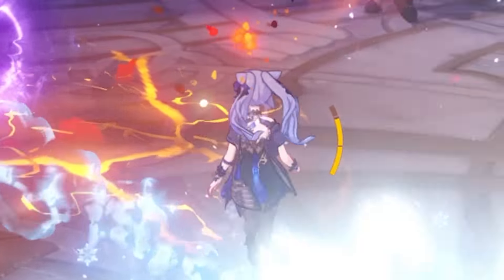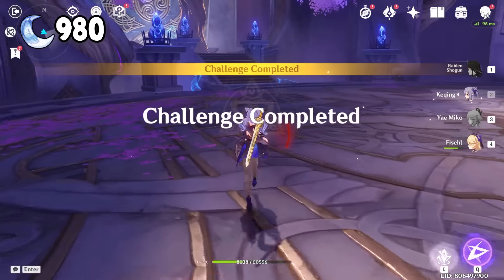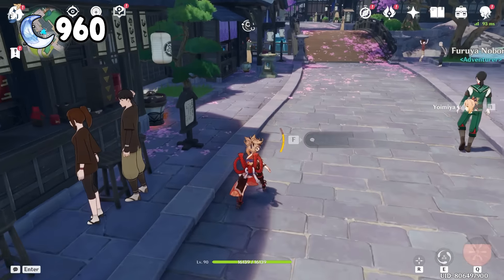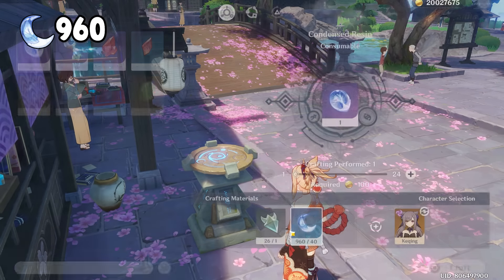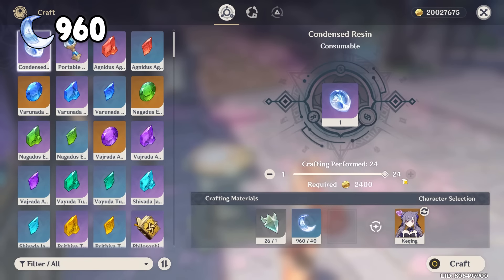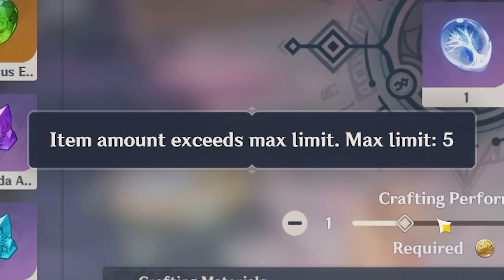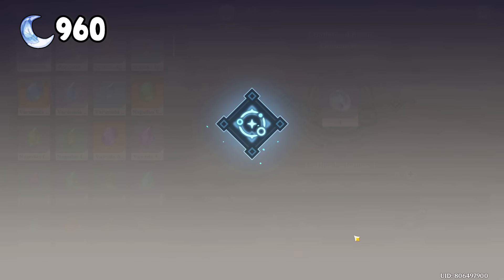Did I say this domain was easy? Alright, that was easy. We got a lot of books. 960 resin left to spend. We still got a lot more to go. But first, let's turn our resin to condensed resin, so we can spend 40 resin per domain claim. We can make 24 condensed resin, but there's a 5 condensed resin max. So let's just craft 5 condensed resin for now.